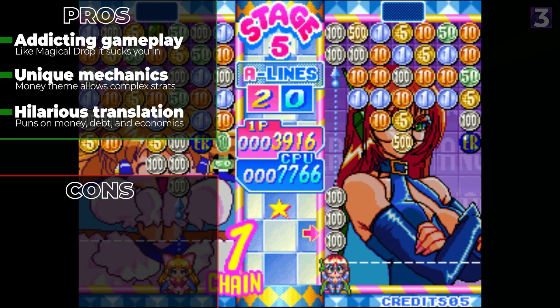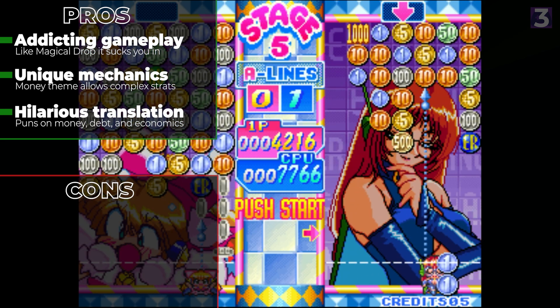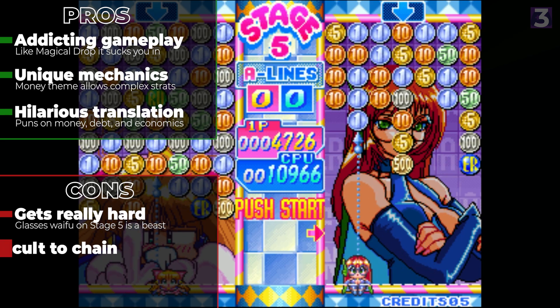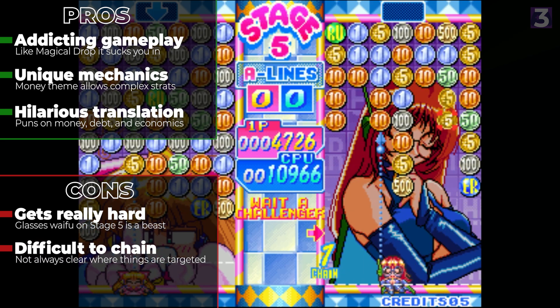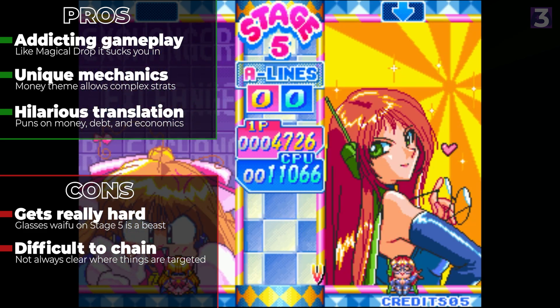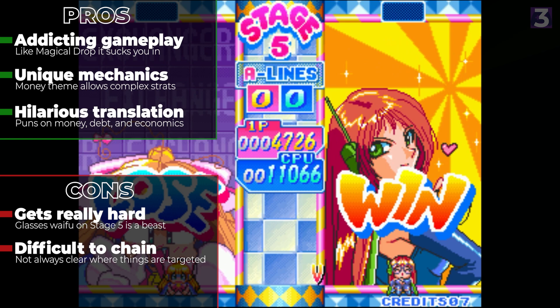When it comes to the bad, this game gets very difficult very fast versus the CPU, with Stage 4 in particular being an absolute brick wall for newcomers. Additionally, the way power-ups drop and are activated are not very intuitive, and this applies to when coins merge as well, as it can be difficult to predict where the merged coin will spawn, and where it spawns is crucial for making chains.